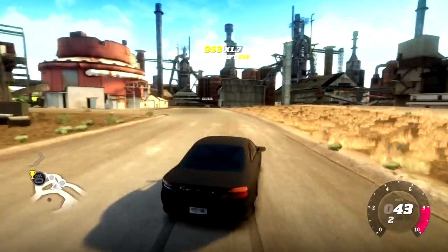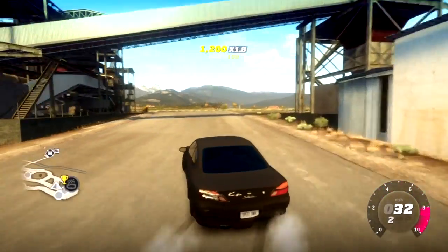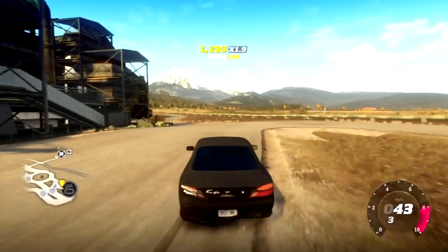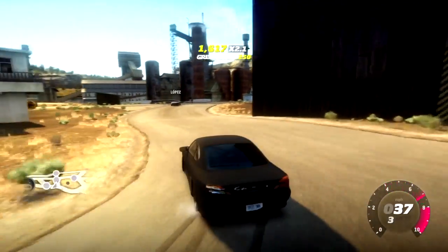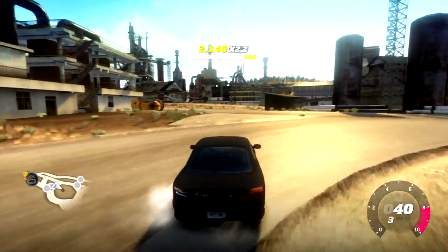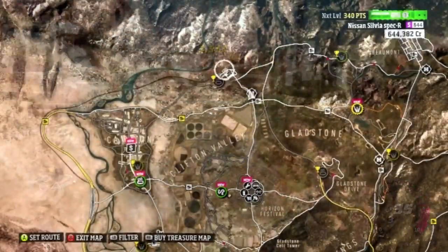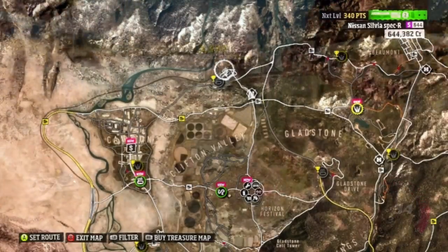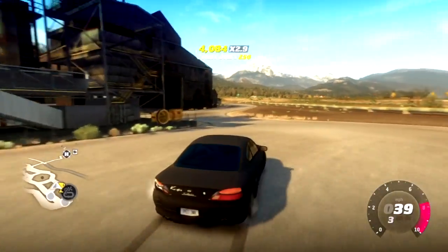It's got an RB26 in it. I don't really like the RB26, especially the build I have — there's turbo lag. Anyway, this is in the industrial park section. I'll have the exact point on the map transposed into this video, and basically it's just a couple — like three or four corners. It's very small.